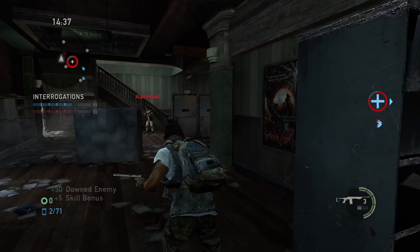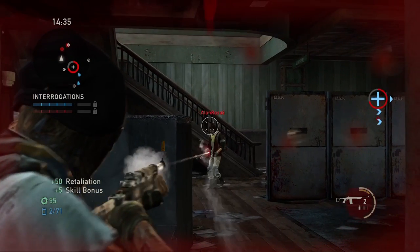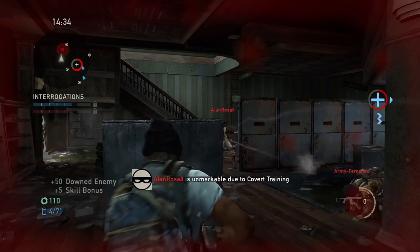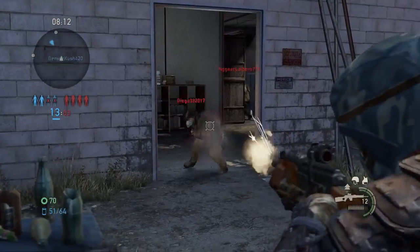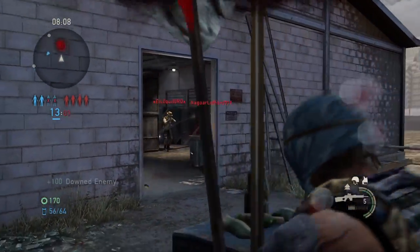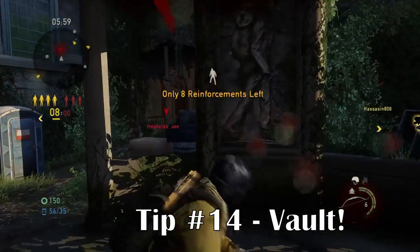My next tip is to strafe. Strafing can really help you throw the enemy off when aiming — move your character back and forth with the left thumbstick so you're slightly walking side to side, making you just a little bit harder to hit. Also, while firing you should throw in occasional shoulder switches, switching shoulders partway through a firefight, which can really throw the enemy off.